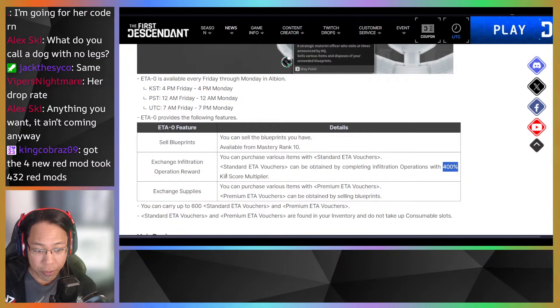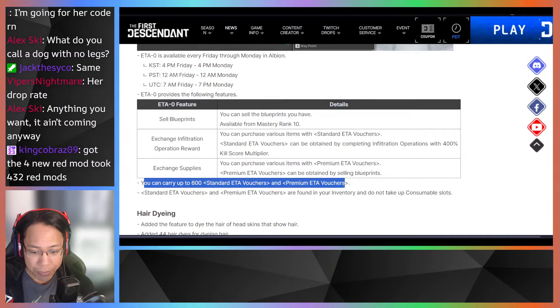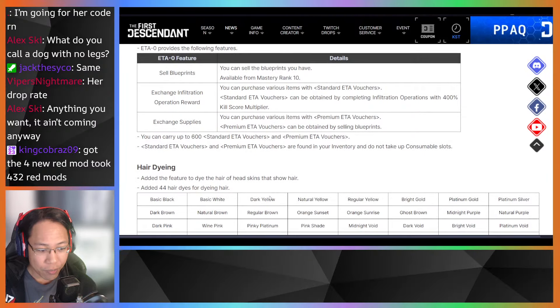You can purchase various items using standard Eta vouchers — obtained by completing infiltration operations with the 400 score multiplier. You can also purchase items with premium Eta vouchers, which are obtained by selling blueprints. So if you have duplicate components like for Blair, you can turn them into Eta vouchers and buy blueprints you need. You can carry up to 600 of each voucher type, and they don't take up consumable slots — very nice.